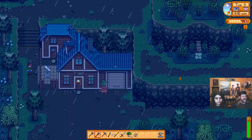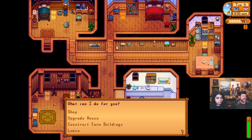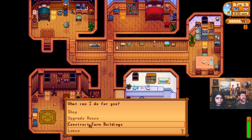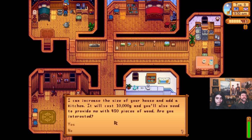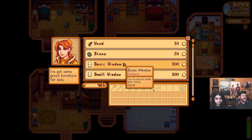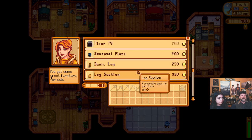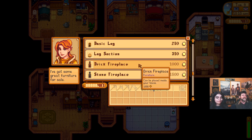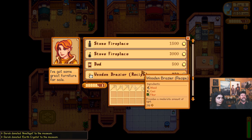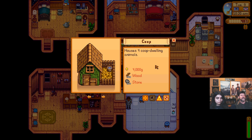The spa is a little higher up — let's go talk to Robin. We can't afford to do anything yet, but we can at least see what our goals are. Upgrading a house: 'I will increase the size of your house for 10,000 gold — you'll also need to provide 450 pieces of wood.' You can also buy furniture and decor from the shop — windows, chairs, dressers, house plants, TVs, fireplaces.